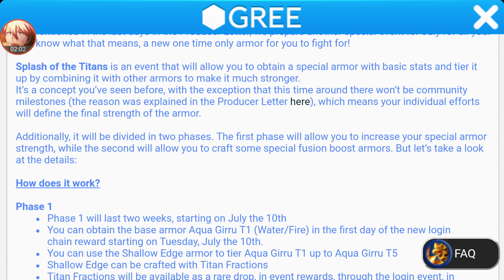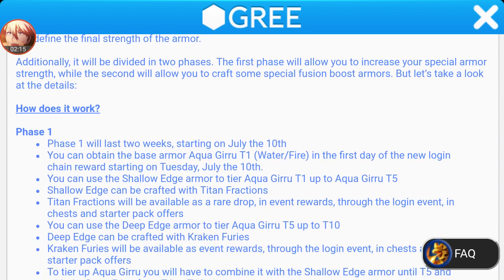Additionally, the event will be divided into two phases. The first phase will allow you to increase your special armor's strength, and the second will allow you to craft some special fusion boost armors. Phase one will last two weeks starting on July 10th. This is going to be like other events — Christmas events, Halloween events — about two weeks. I'm not sure how many weeks the Decatron armor was; I think it was just one week.